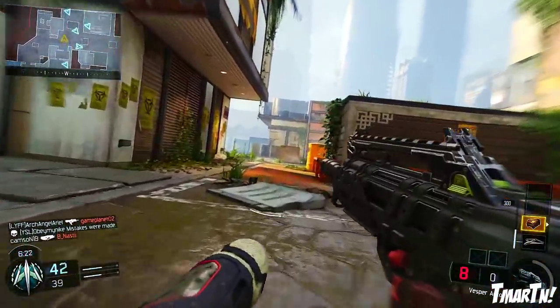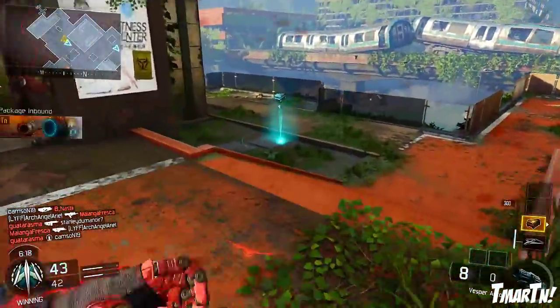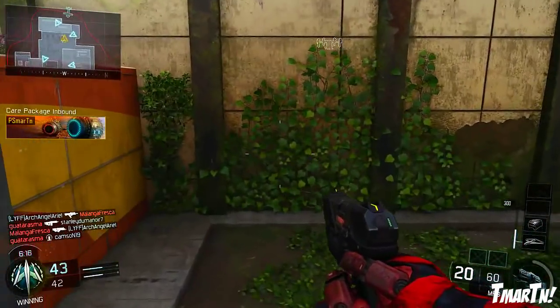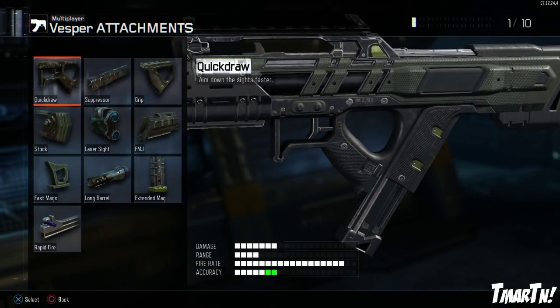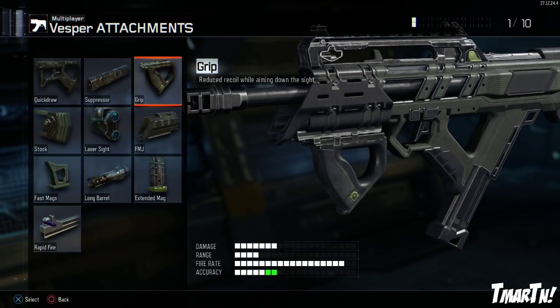As for recommended setups for this weapon, there's really no reason to run any sort of optic, so save your point there. Quickdraw is very good because in close quarter situations you're going to want to be able to get your gun up very quickly and put shots on target. Grip is also good if you want to push more for medium range engagements — it helps out with the recoil a little bit, but typically try to keep this as close range as possible.